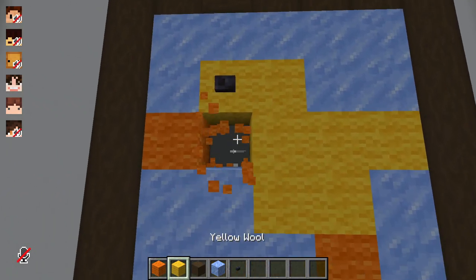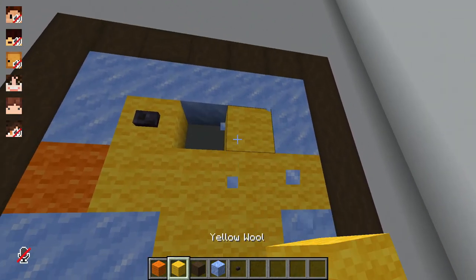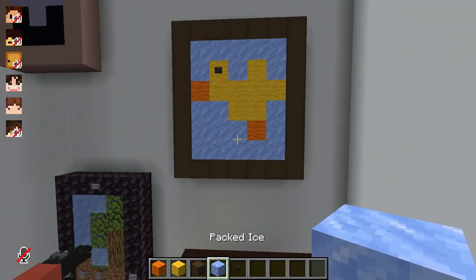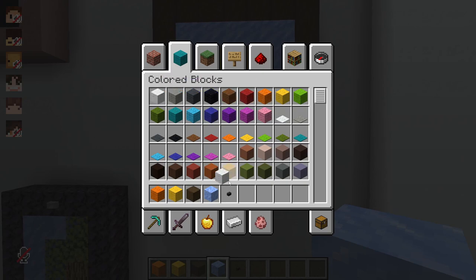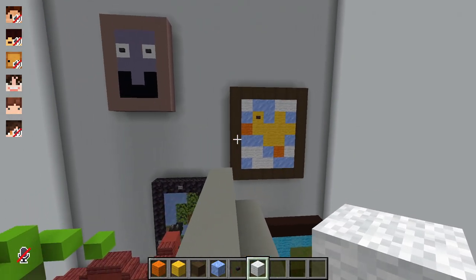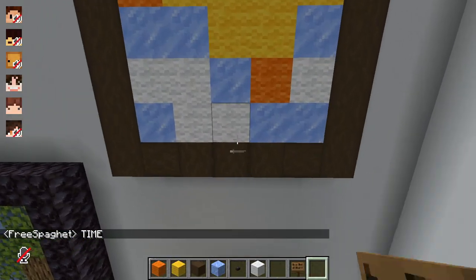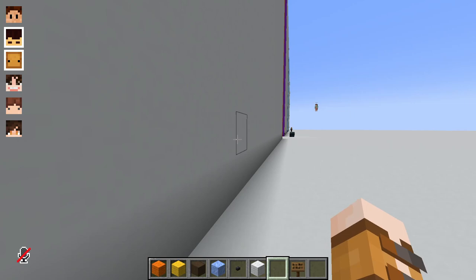I want to make it seem like he's flying a bit more. I want to add some clouds as well. These are both very silly paintings I've made here. I had no idea what was happening. Close the box.